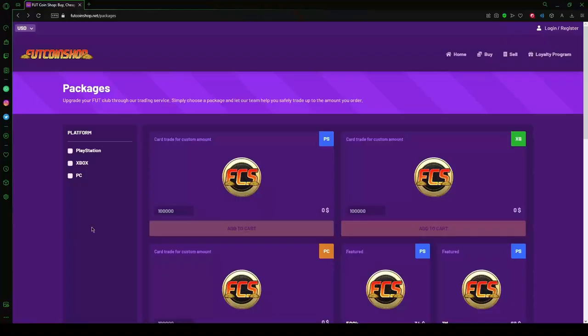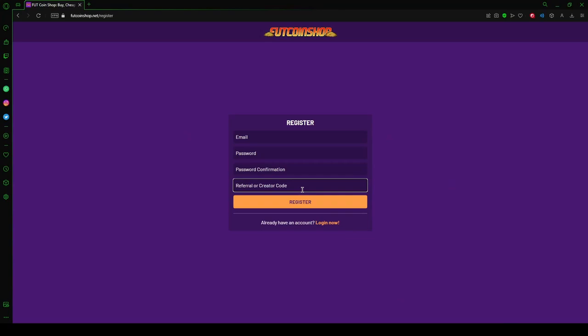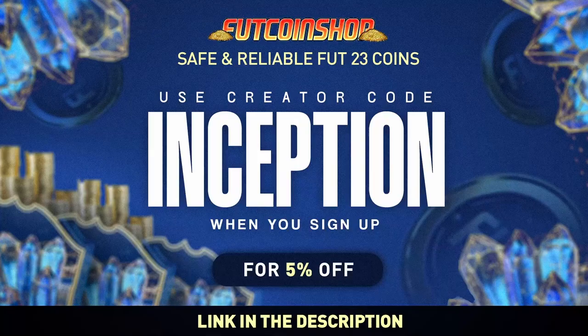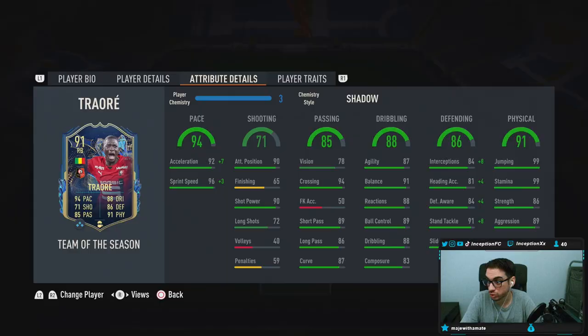Hey guys, what's going on, Inception here and welcome to another video. Today we have the Traoré card to check out. If you are looking into buying cheap and safe FIFA coins, look no further than footcoinshop.net — they have the fastest service, an incredible loyalty reward system, and the best prices around. Use my creator code 'inception' when you sign up for your account and get a five percent discount with your order.